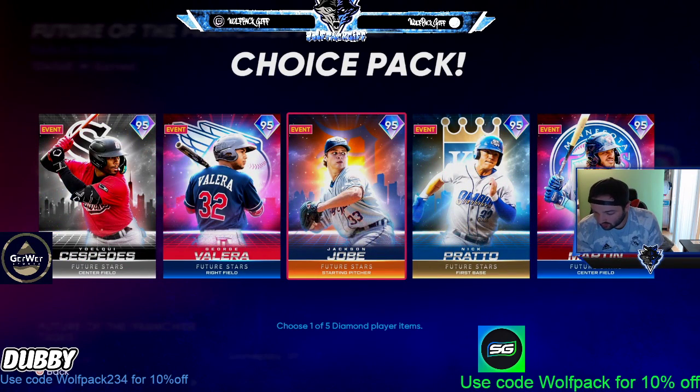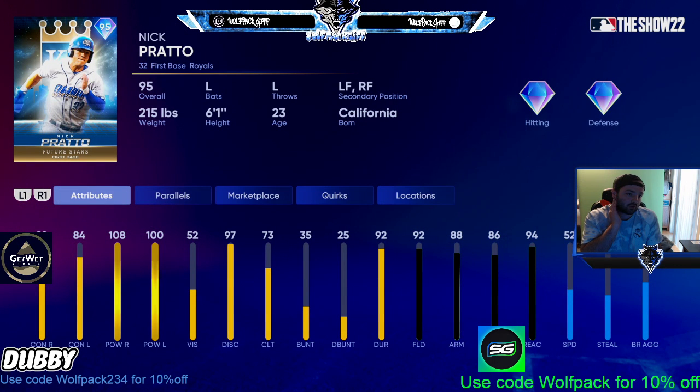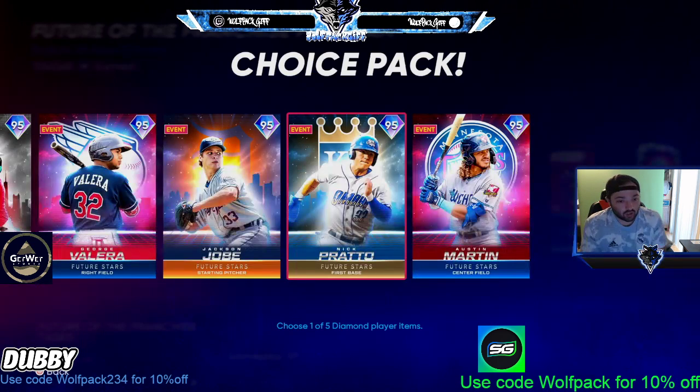Number two in the AL Central is this Prado card — 92, 84, 100 power from both sides off the rip, 92 fielding. Great arm. You could put him in the outfield if you really wanted to, but I'd probably keep him at first base.